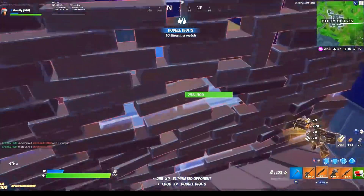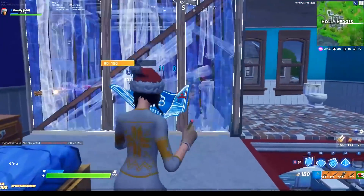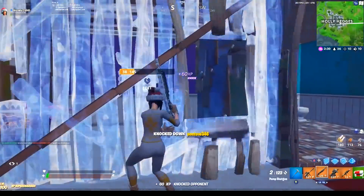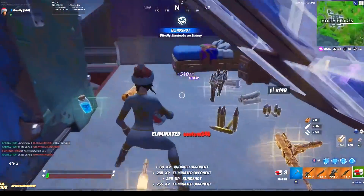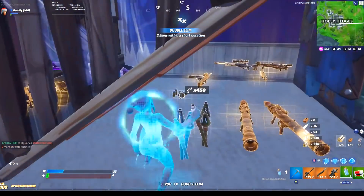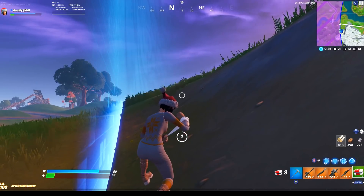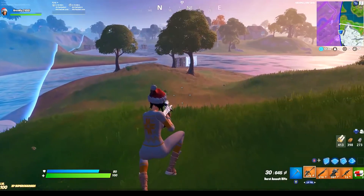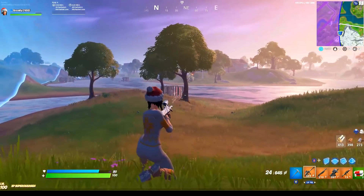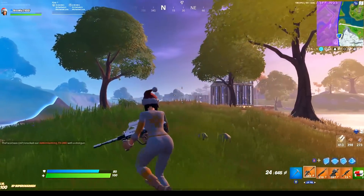He would always put the RPG in his 3rd inventory slot, which I also found kinda weird. Most people put it next to their AR so that when shooting the RPG at a 1x1, they can press 1 button to immediately switch to their AR and try to spray down a wall so the rocket can sneak through. But as I watched him play more and more, I quickly started to realize the reason why he always picks up that RPG and why he puts it next to his shotgun. Here's a quick little sequence of short clips that show exactly the reasoning behind it.